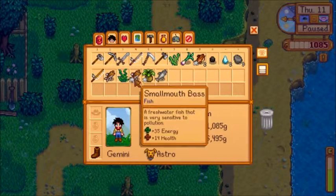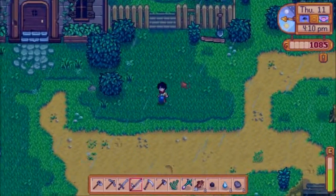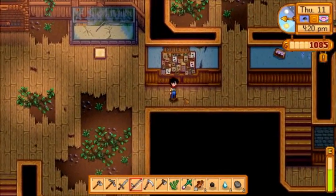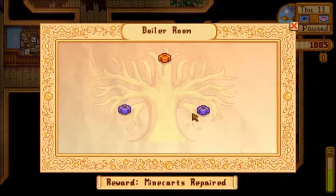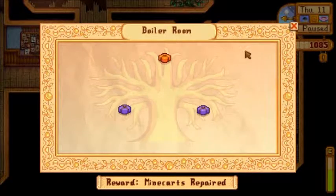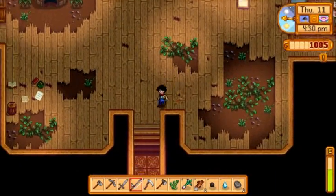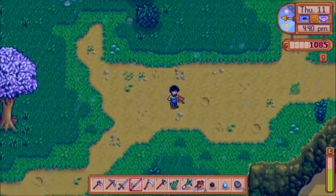We had a frozen tier we can put in the community center. The geologist bundle wants the frozen tier - yep. So we just need the fire quartz there. I think that's deep in the mine, unfortunately, unless we get it in a reward or in a geode or something. It might take a while to get that, but I'm fine with that.